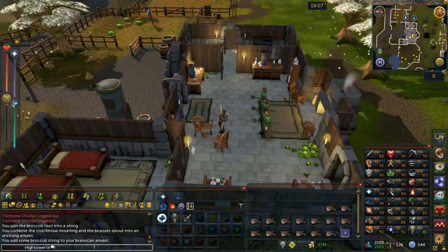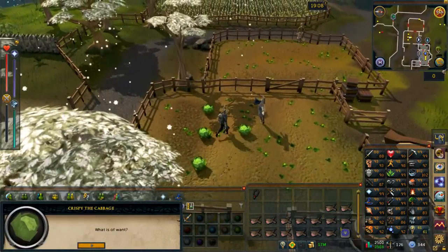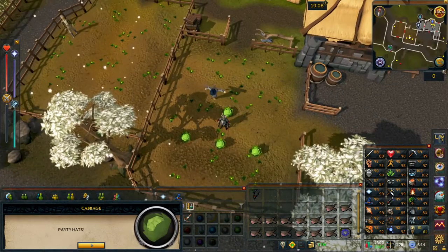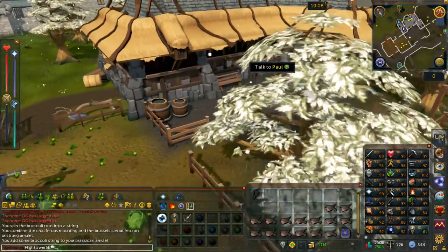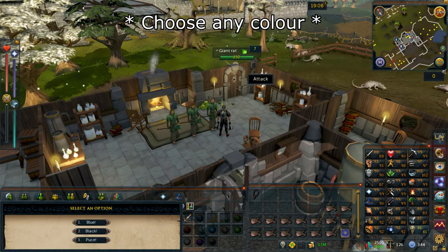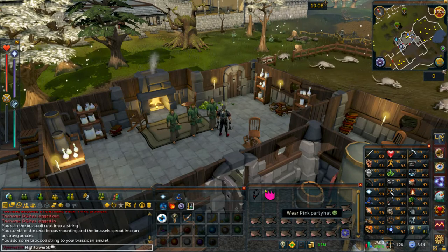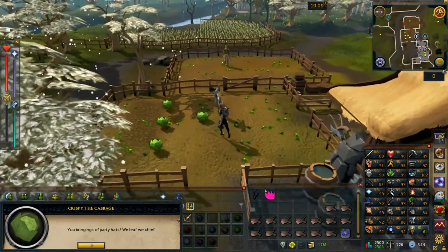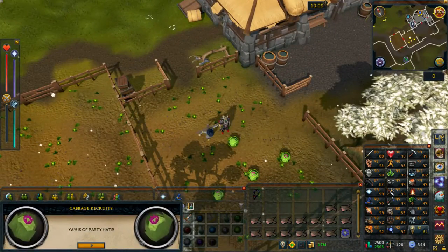You then want to go ahead and wear this amulet, and then make your way outside to the fields to the southwest of the building where there is a crispy cabbage which you want to go ahead and speak with. Continue through the chat. Once the dialogue finishes, go back into the house and speak with any one of the brothers. It does not matter what option you select — I'm going to select option number one: blue. You will then be given four pink party hats. Go back outside and re-speak with Crispy the cabbage. You will then hand over the party hats and continue through the dialogue.